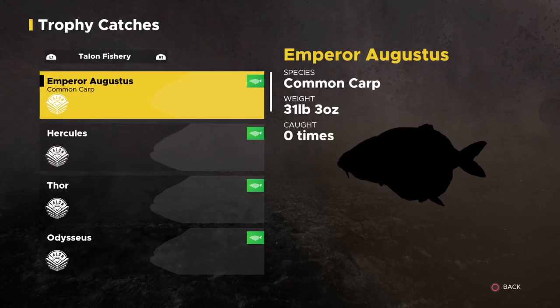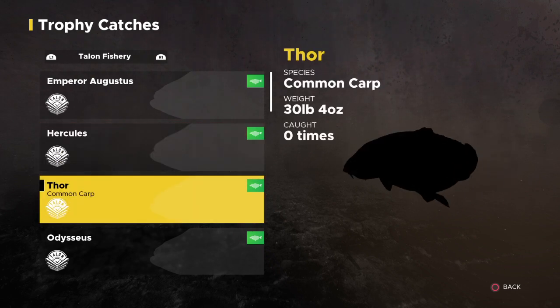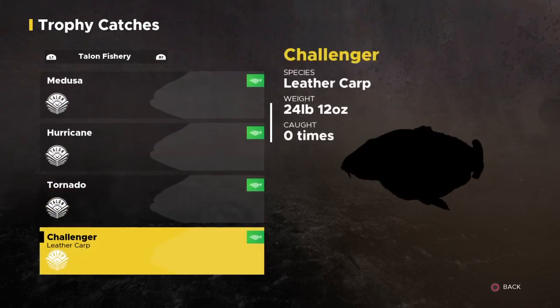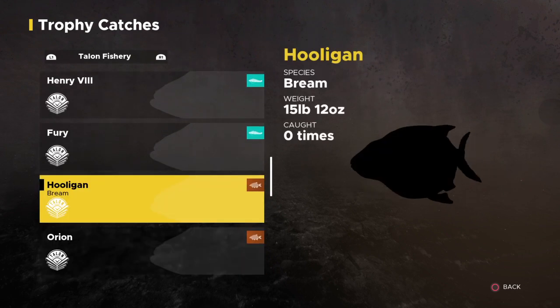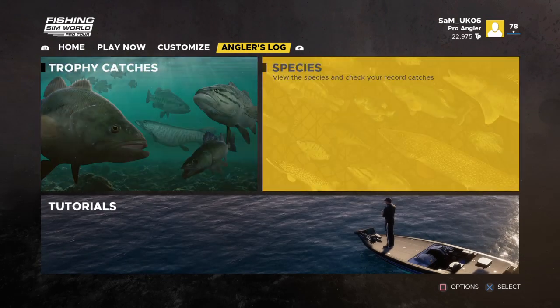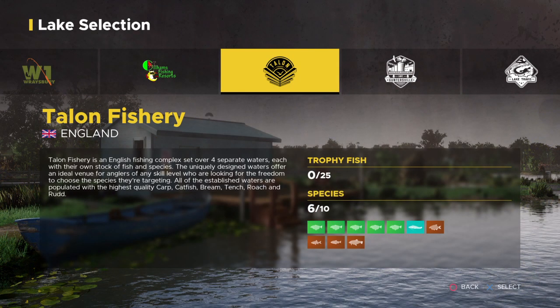I'm going to go through the trophies — they all have names like Hercules and Thor from the Avengers. You've got carp around 20 to 30 pound, leathers, and ghost carp, also Henry the Eighth — with big bream, some tench, koi carp, roach, and rudd. Those are all the trophy fish. For species, it's got commons, mirrors, leathers, koi, and ghost carp, plus catfish, bream, roach, rudd, and tench.